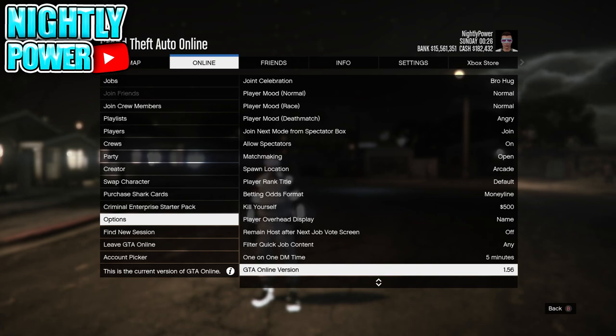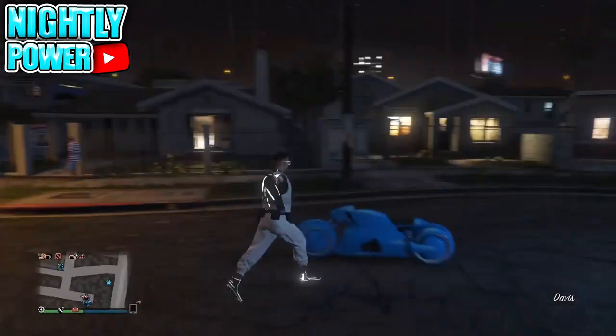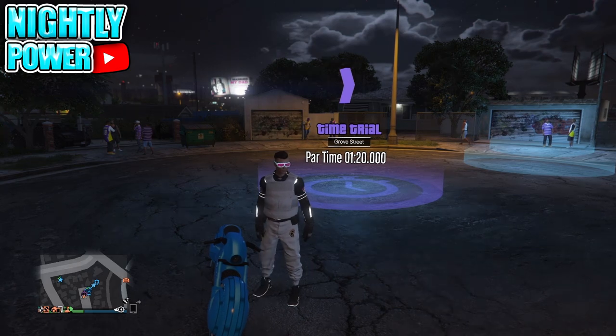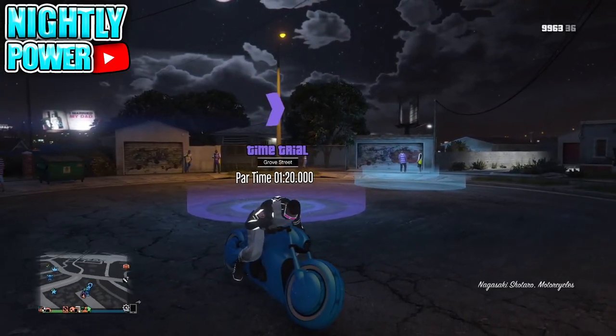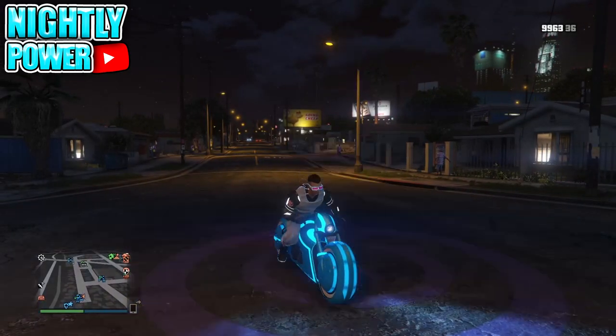Once you have both in your shortlist, you can go into online. The first step is to set your spawn location to last location and make your way to the time trial. Get yourself a car, enter the time trial, then push down on the d-pad and select any story mode character.